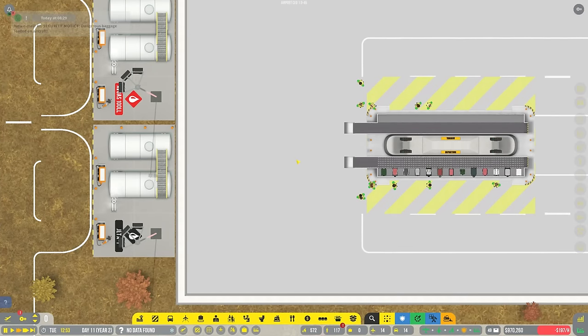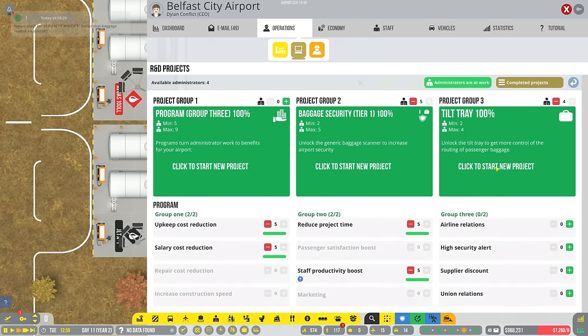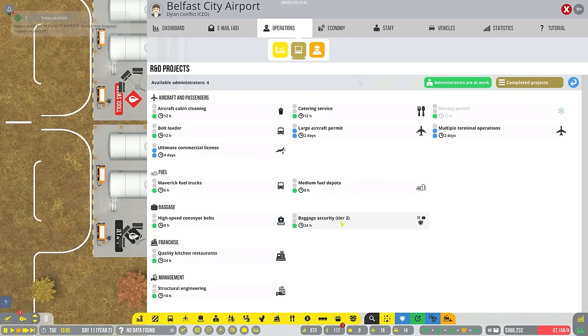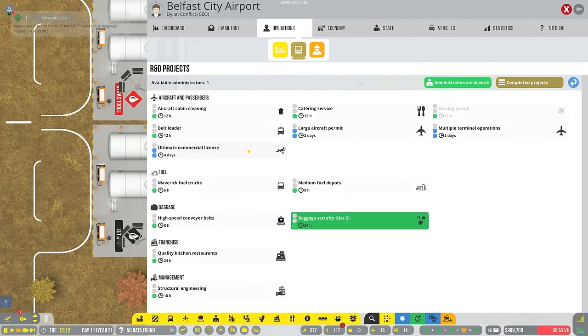We are going to have to make some changes to our baggage handling. But before we do that, we have a tilt tray and we have security tier one. Let's get security tier two on the go so that we can start looking into that properly.